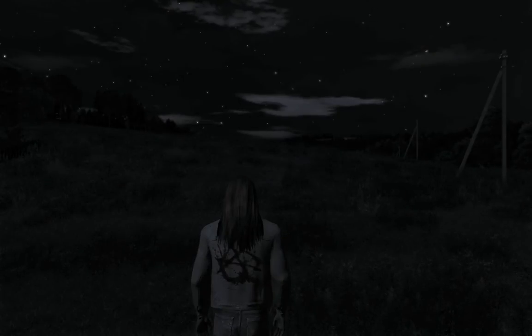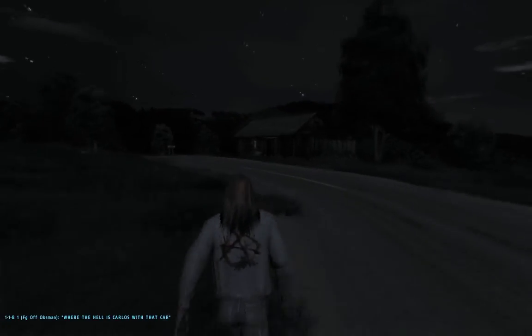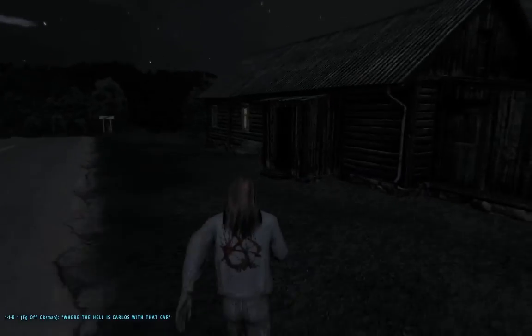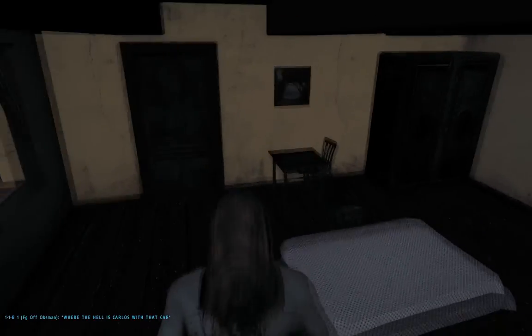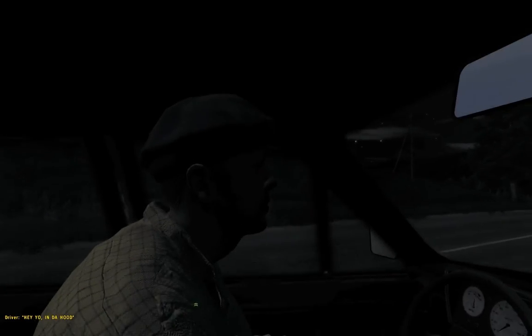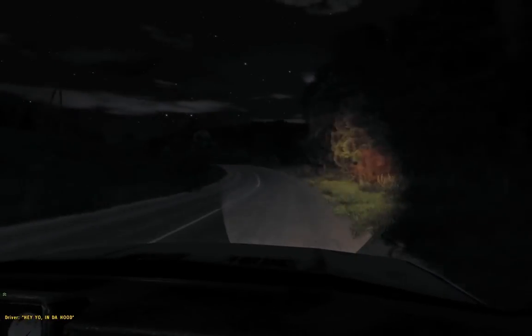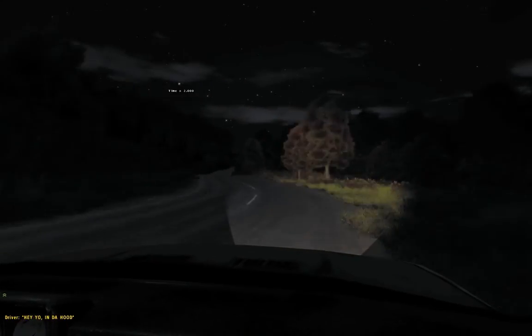We're going to speed up into the game to test this - of course this takes a bit of time the first time. Some low FPS, about 22-28. The trigger was activated. Where the hell is Carlos with that car? He's standing here by this cottage. Then we move out - Carlos is here. 'Oi, where the hell have you been?' - so you get into the car. 'Hey yo in the hood' - and now we're moving out. And there we go, we've got a pickup taxi.